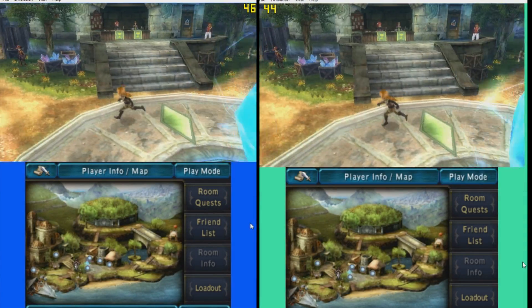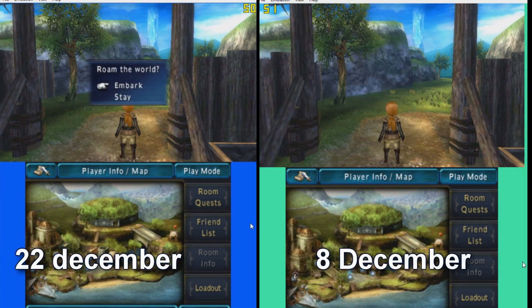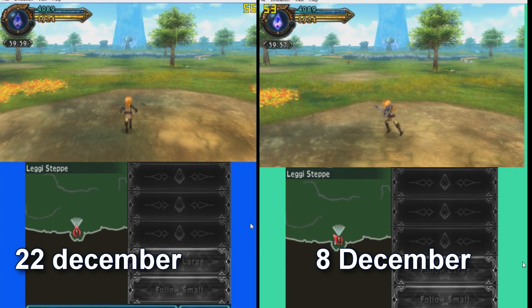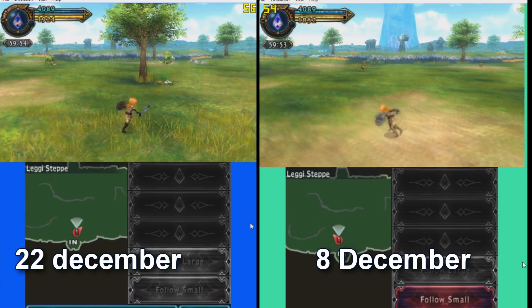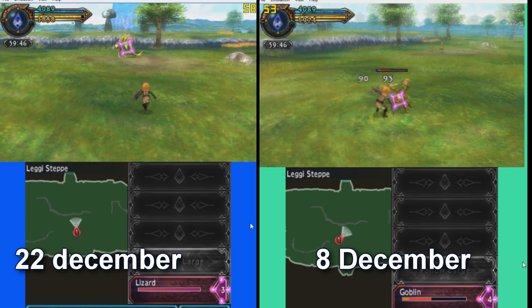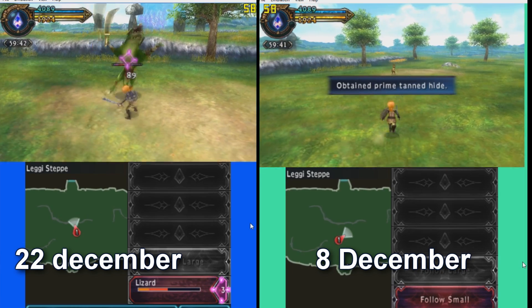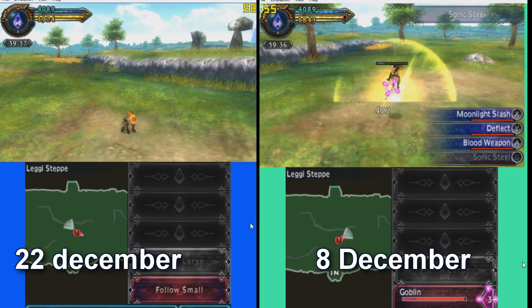Moving on, we have Final Fantasy. It is a great game and it runs almost constantly at 60fps in the outer world for me. The new version is even a bit faster. This game should be played on a controller in my opinion, but unfortunately the new version does not have controller plugin support, so that's another thing to keep in mind.